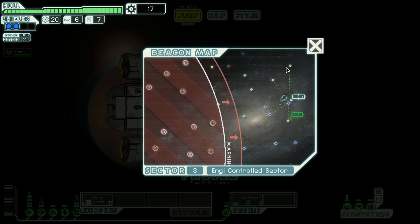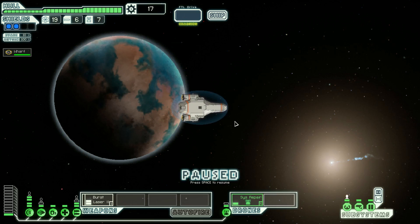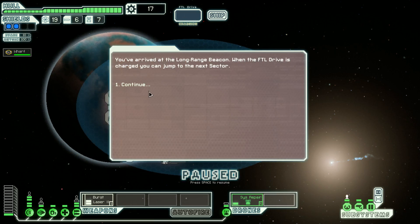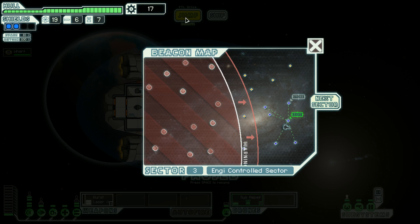They're coming closer — let's just go to the exit. I need more crew members. We arrive at a beacon with a small station fitted with hundreds of repair drones and receive an automated message, but we've already been repaired. Let's get out of here.